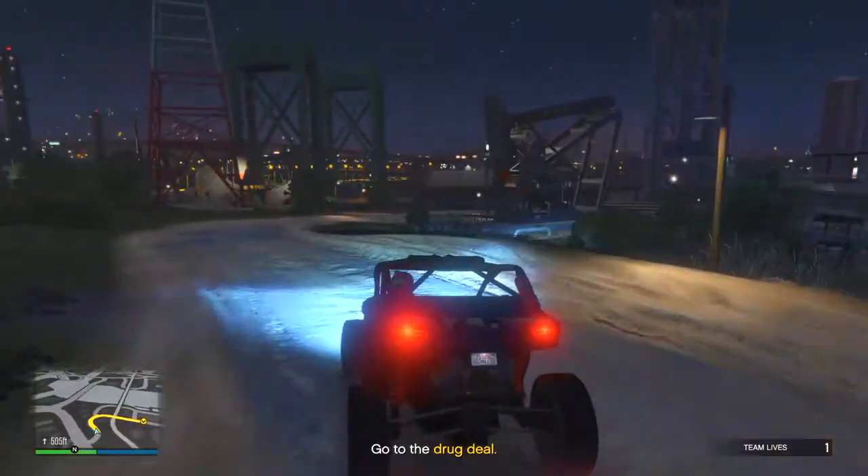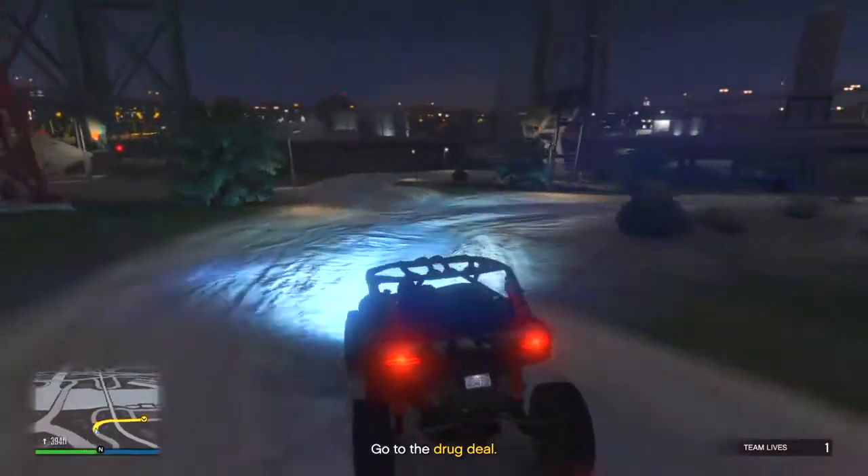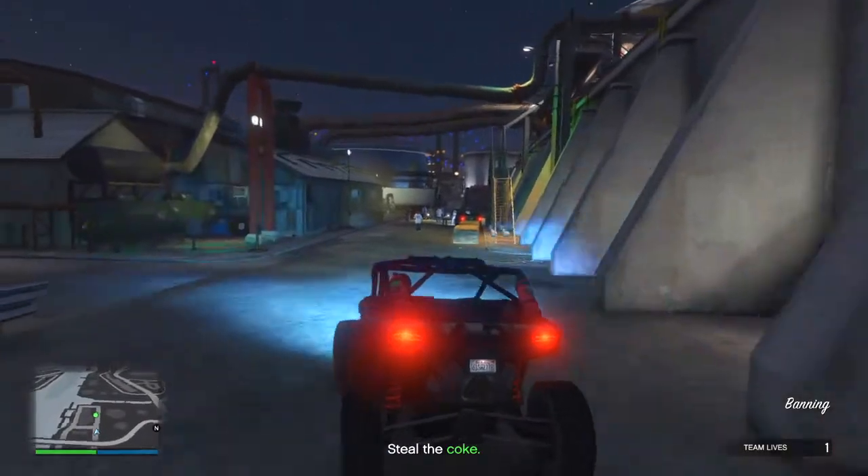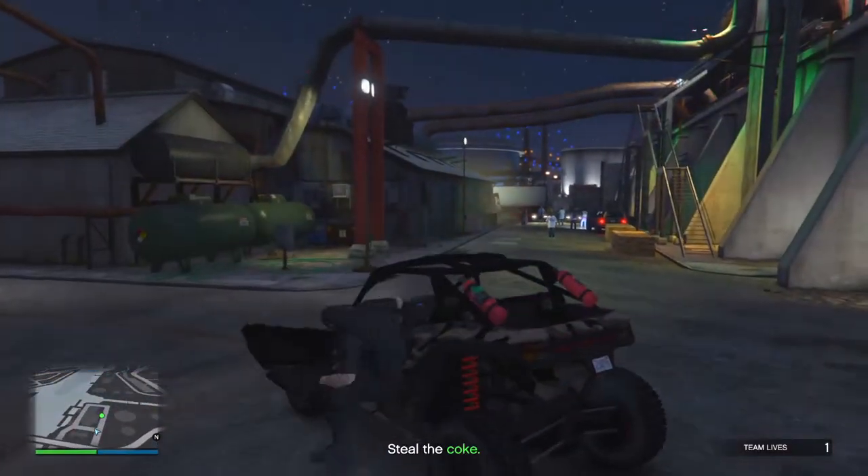Approaching the location, you just want to park the vehicle like I do, simply hide behind your vehicle, and just take them out with an assault rifle. Do not use any grenades, RPGs, etc., because you can blow up the package.